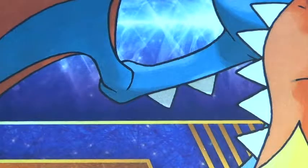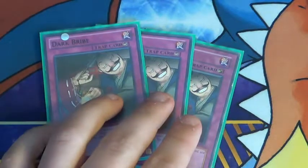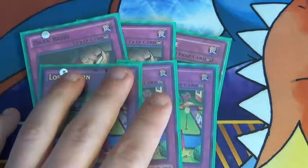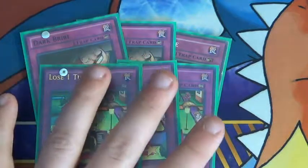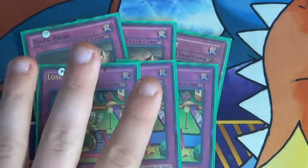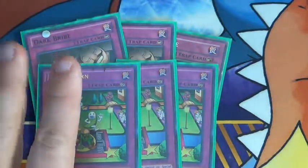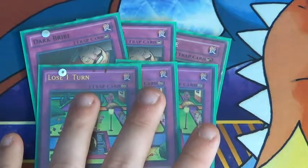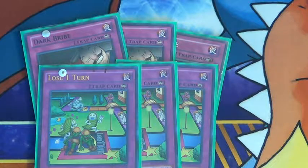4 traps total. 3 Dark Bribe — you need 3 Dark Bribe to help protect your field spell from being destroyed. You can replace some of these with Fiend Chain, Dimensional Prison, Compulsory, and other staple stuff if you can't afford some of the more expensive cards. Losing Turn isn't really expensive — maybe 5 or 6 dollars.